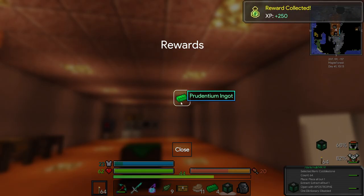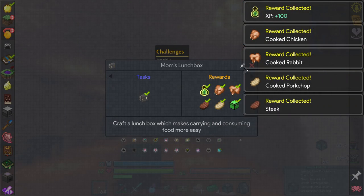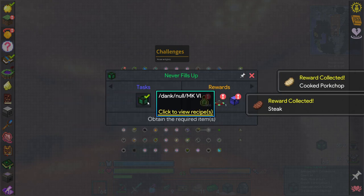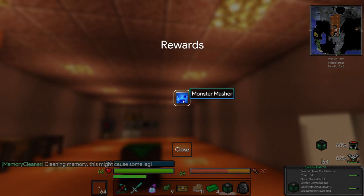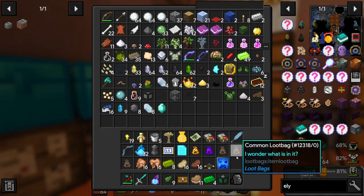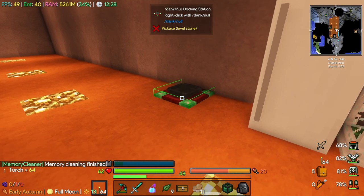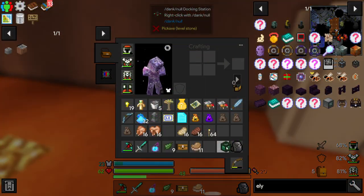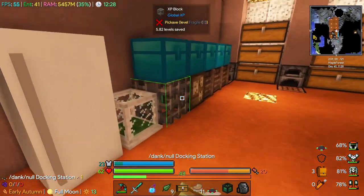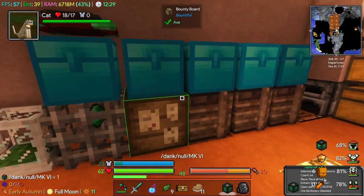We've got some more milestones for taking a certain amount of damage - Prudentium ingots. We've got some challenges, a lunch box, and more ingots. We've got some food. We got the dank null docking station - what does that do? Is that for taking items out of it? And a monster masher - that's kind of cool, I think it's like a mob farm. Right click with a dank null. I wonder if this empties items out of it, which would be kind of cool.